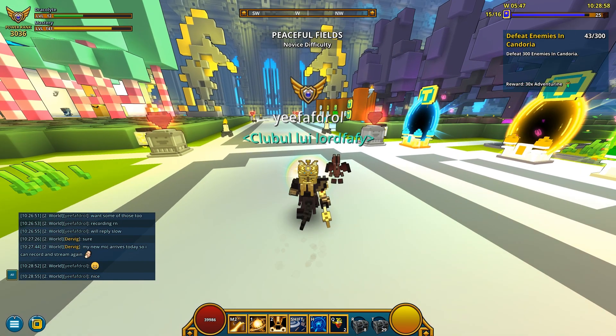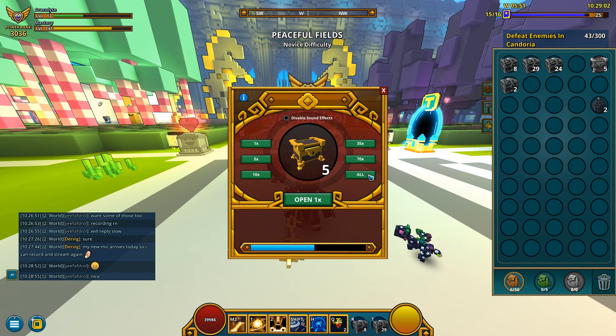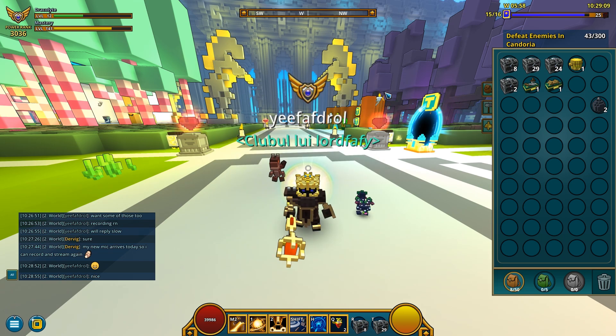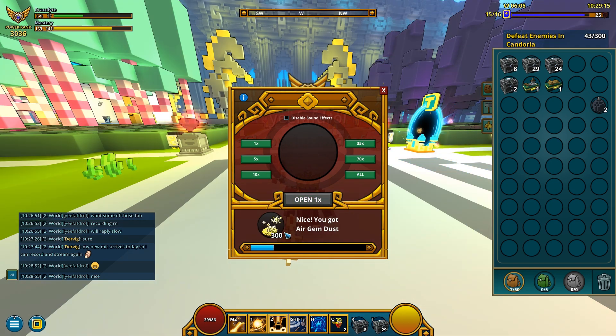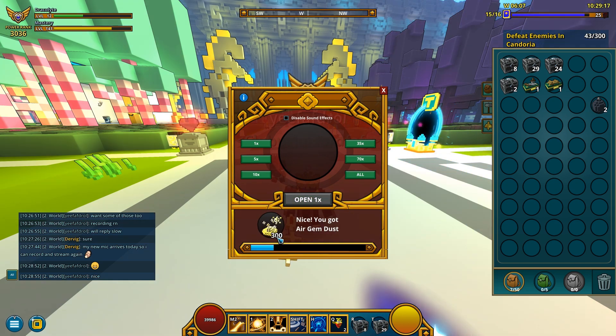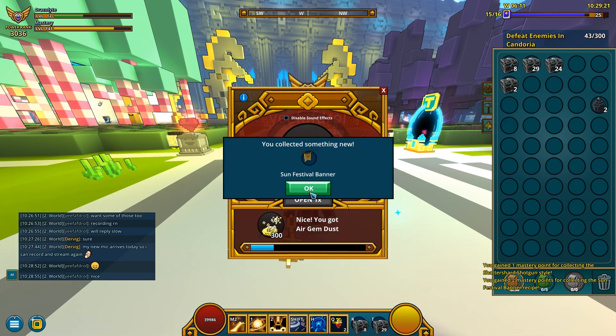Now I wanna open some boxes — like these 5 litter board reward chests. Wish me good luck, I wanna get at least some decent amount of dust. And apparently I only got 300 air dust and 3 mastery points — whatever.